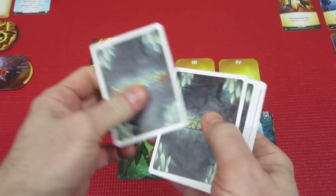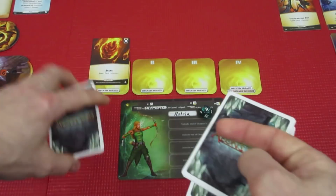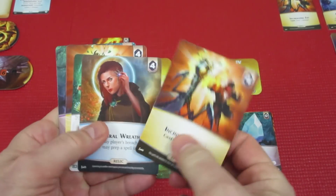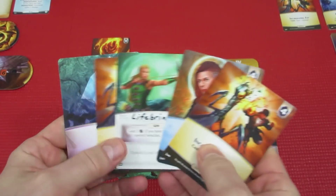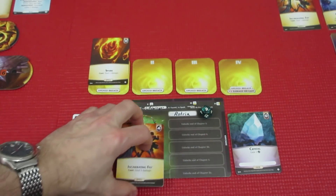We're going to drop 5 new cards for her next turn. 2 Incinerating Fists, Neural Wreath, Lifebringer — all good stuff.